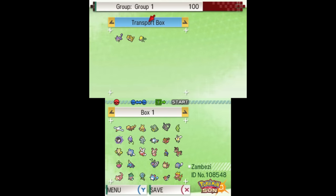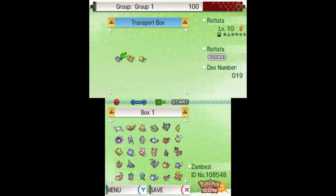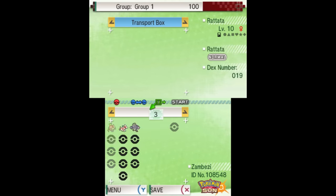Then open Pokemon Bank and transfer the Pokemon from the Transport box to the Bank box. When you're done and ready to repeat the process, make sure the Transport box is completely empty.